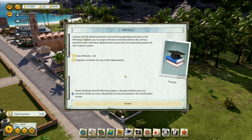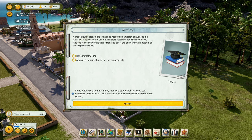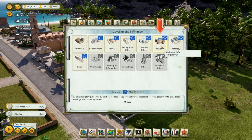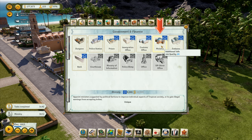We need a minister for any of the departments. Some buildings like the ministry require a blueprint before you can construct them. Blueprints can be purchased on the construction screen — go to Government and Finance, Ministry, right here. Appoint ministers suggested by political factions to improve individual trade aspects of Tropican society, or to gain illegal earnings from accepting bribes.